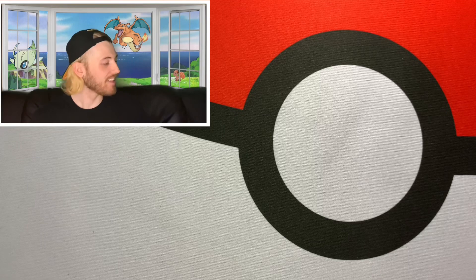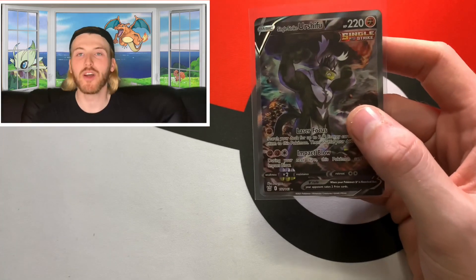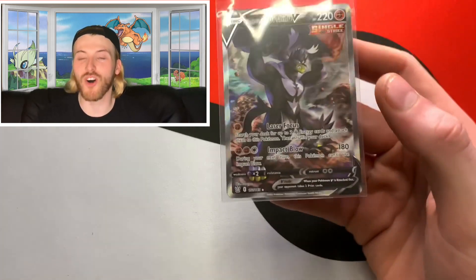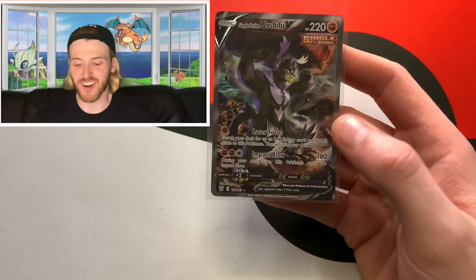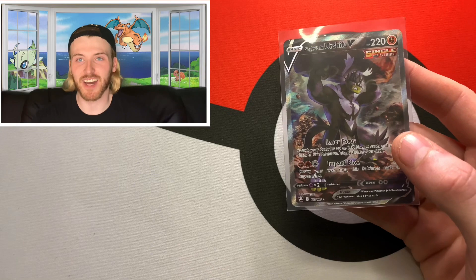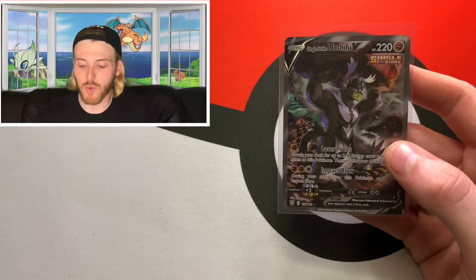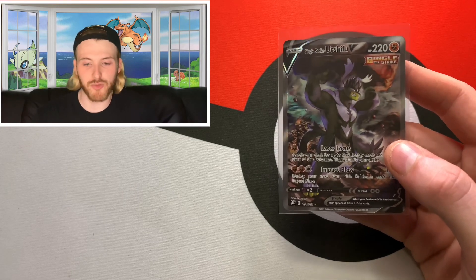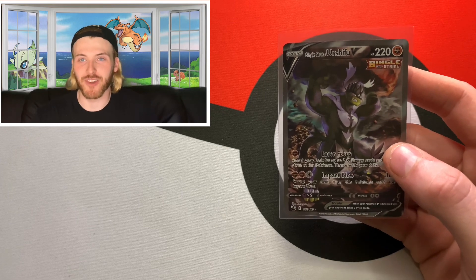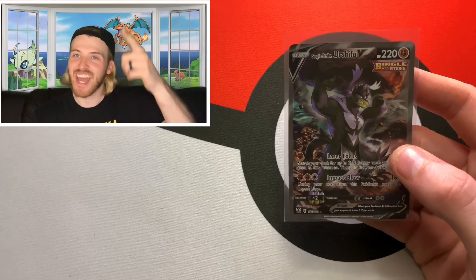We didn't get any holos in any of the other packs, but in the one pack that came through we got the card that paid for the whole video — the Single Strike Urshifu alt art full art. It seems like this is a new trend with the TCG right now: making these really cool artsy full art cards. This is probably one of the most valuable cards in the set and I'm really happy to pull it. Hopefully I can get that Rapid Strike one in a future video. Thanks for watching — if you like this video go ahead and subscribe and like, and I'll see you next time.